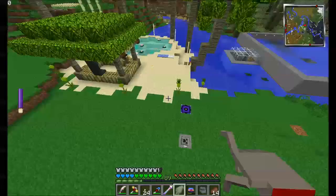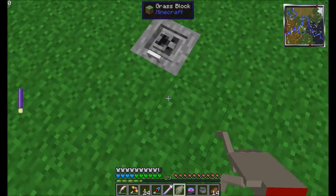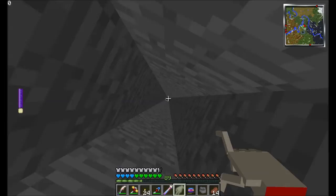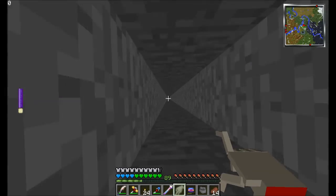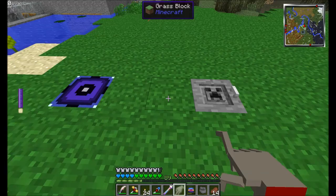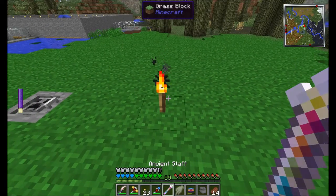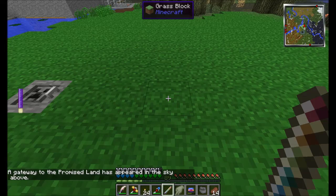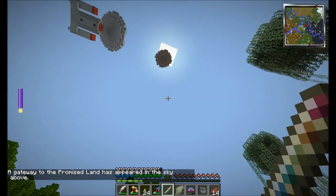When we use this on the ground it's going to create a portal up in the sky, and we don't want to take away from our beautiful Enterprise here. I think right here on top of our little hatch — our emergency exit and entrance into our base, our spawn point — that's going to have to be it. Let's grab our ancient staff — I've been waiting so long to do this, I'm excited. A gateway to the Promised Land has appeared in the sky above. Look how cool!